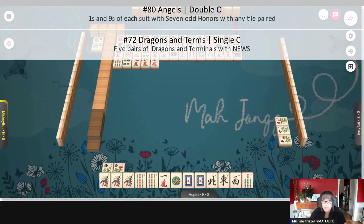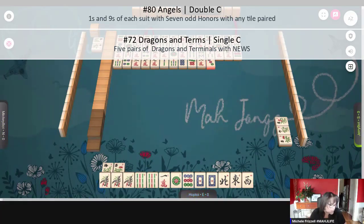A nine crack just went down. Two bamboos — we got the nine dot. Okay, this is looking a little bit better. If we get a nine crack, I think angels might work. Eight dots. There's one nine dot out. The one cracks are all out. So we're kind of in between dragons and terms and angels at the moment.